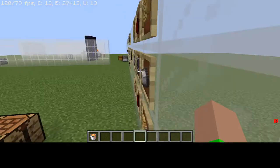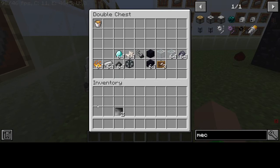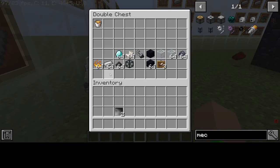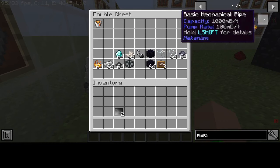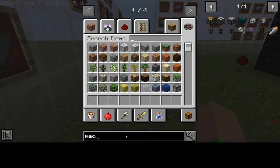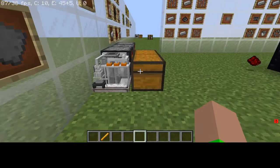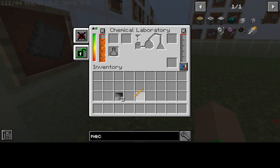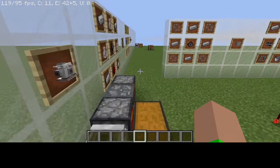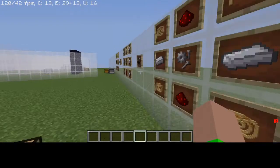That gets you two carbon plates. Then you go back to your chemical laboratory and throw the lava back in, add the carbon plate. And what was it again? Blaze rod. You toss them into the metal press, and that's how you get the carbon mechanical parts.